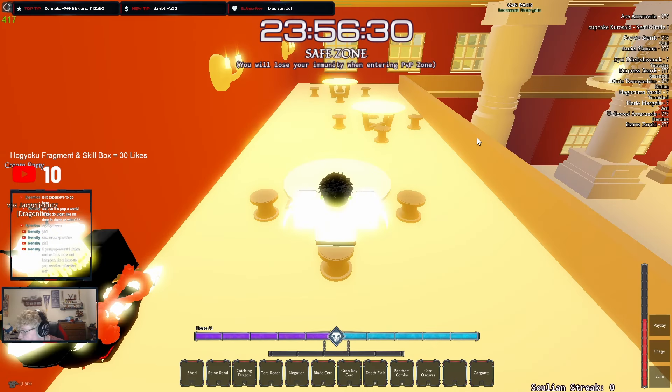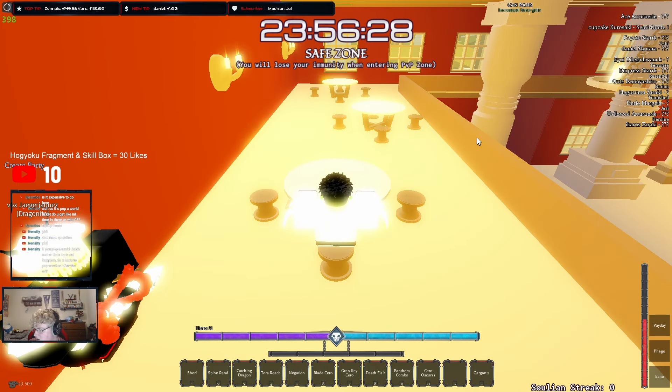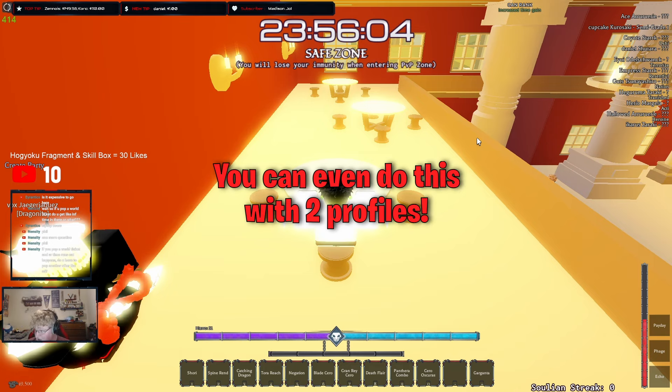Nancity's asking: if you pop a world ticket and your time runs out, do you have to pop another AFK for the cooldown? Basically, the way this works is if you have 3 profiles, you're gonna pop your world ticket, you're gonna lose it, and you're gonna have 24 hours. Then go to your second profile, pop it, no cooldown, 24 hours. Go to your third profile, pop it, 24 hours. Then back to the first, second, third — back to the first, second, third. You can do it every night without a single issue.